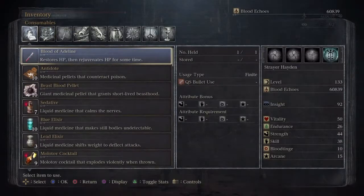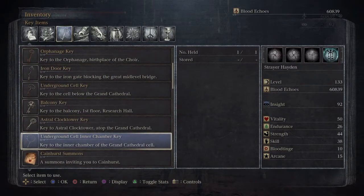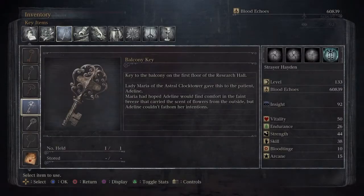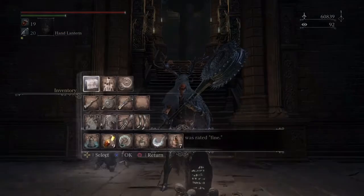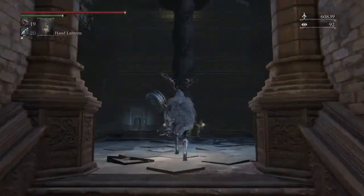If you tab over to the keys in your inventory, we're going to be looking at this key called the Balcony Key. It says: 'Key to the balcony on the first floor of the research hall. Lady Maria of the Astral Clocktower gave this to the patient Adeline. Maria had hoped Adeline would find comfort in the faint breeze that carried the scent of flowers from the outside, but Adeline couldn't fathom her intentions.'